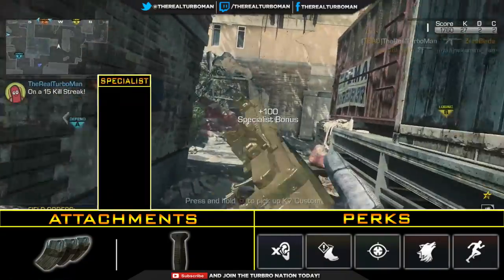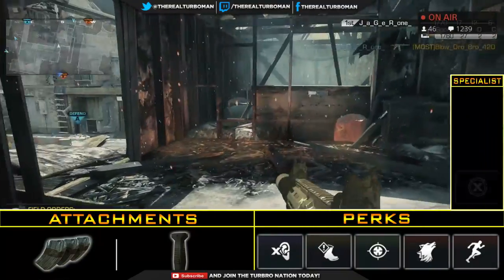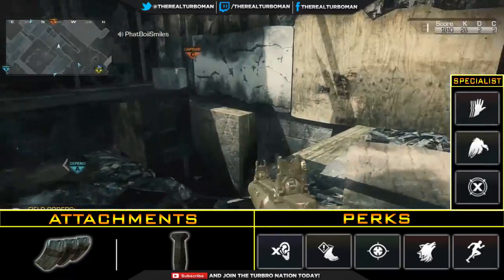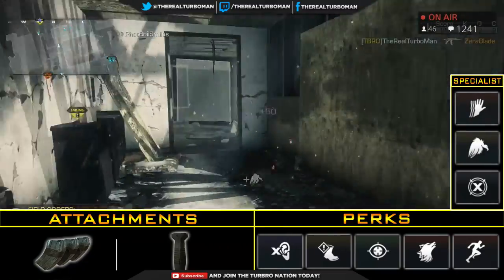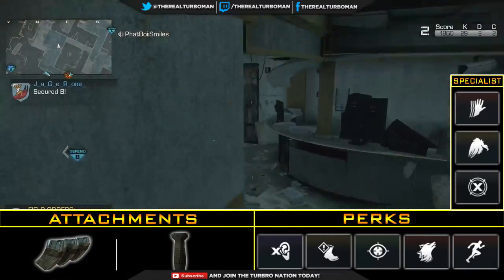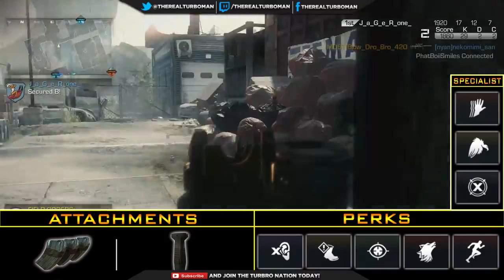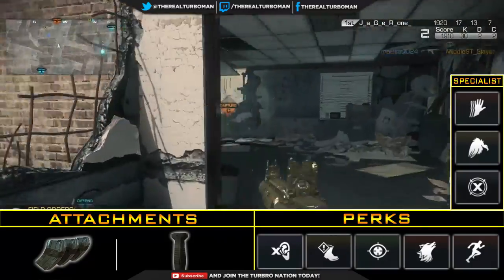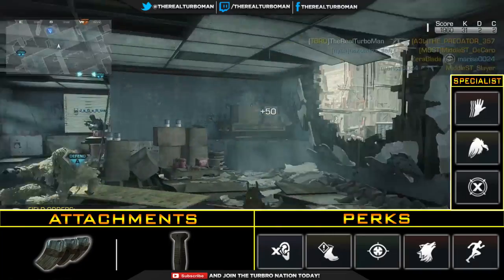For bonus perks, the first is Dead Eye, then Scavenger, then Sleight of Hand. I like having Dead Eye as my first unlock because it helps me drop enemies quicker and saves more ammo at the same time. Since we don't have Sleight of Hand until the third unlock, it's important to always take cover and reload — never reload out in the open.